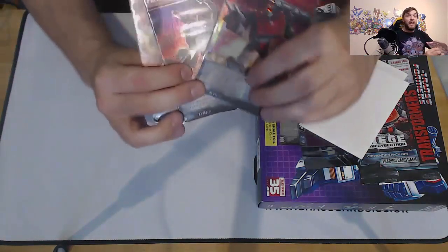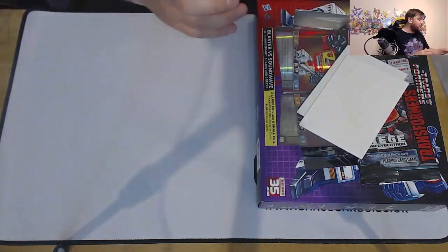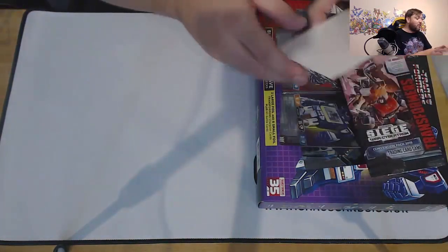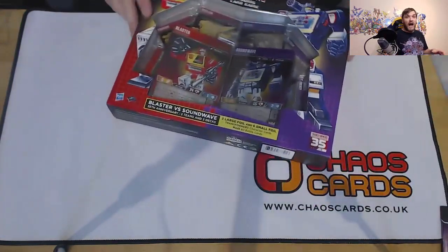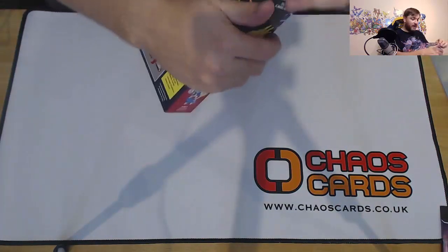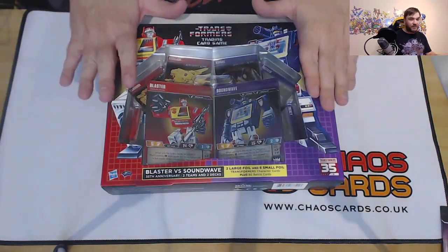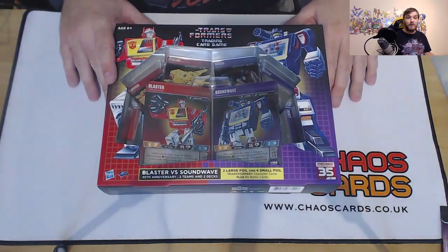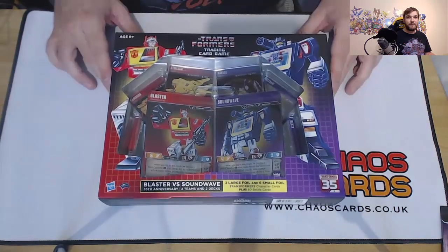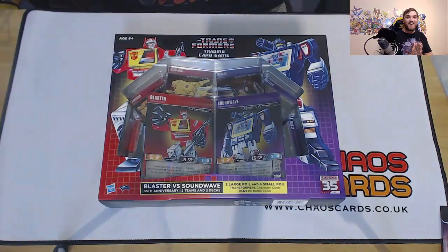These are not easy to get cards in Europe. In the US you can go to San Diego Comic-Con or order them on Hasbro Pulse. Outside of the US, when you get over into Europe, they are not easy ones to get hold of. Now the coolest thing, as we move on to the Soundwave and Blaster deck, is Gen 1 artwork. Look — it is proper Gen 1 artwork. Look how beautiful it is.